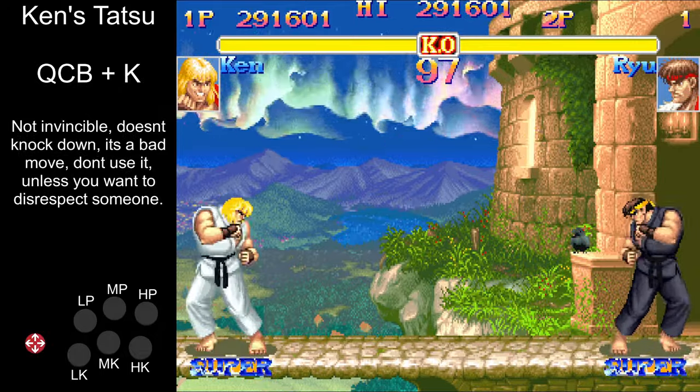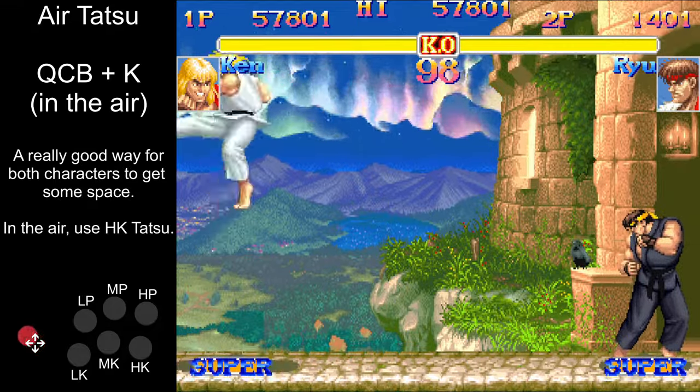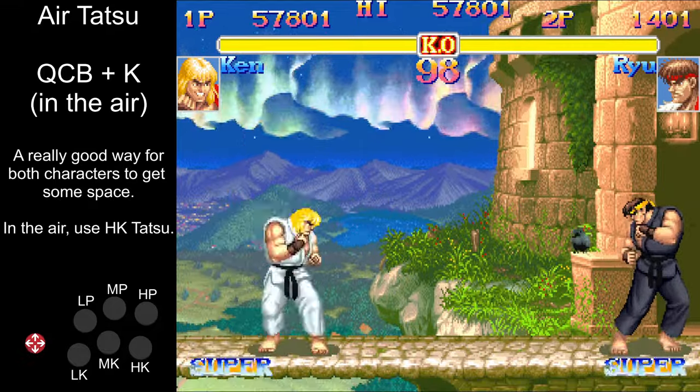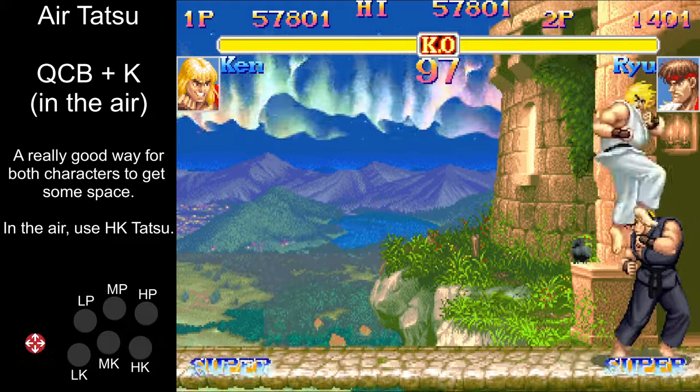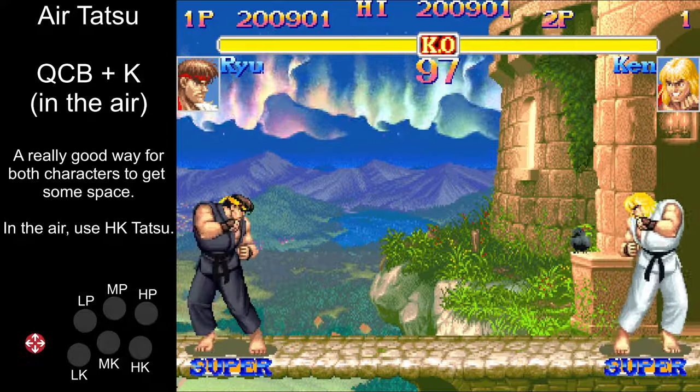As Ken, however, you never want to use the tatsu on the ground. In the air though? Now this is the best way to use the tatsu. You can zoom around the screen all you want — use this to reposition, build some easy meter, or maybe for jump-ins.